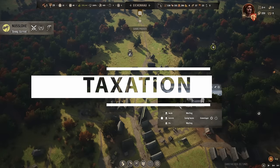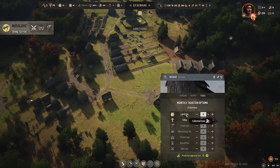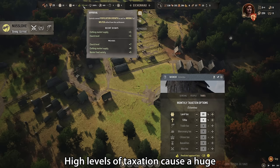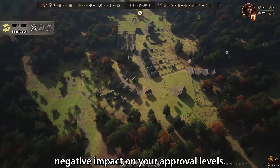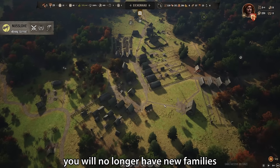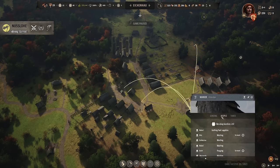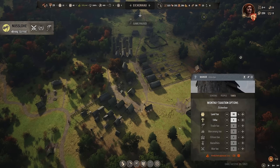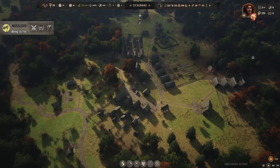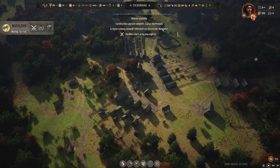Tip twenty-two: make sure you go to your manor and set a decent taxation level well in advance of whenever you think you may need to use your treasury. High levels of taxation cause a huge negative impact on your approval levels, and with approval at 50% or lower, new families will no longer want to join your towns. Start by setting taxation low at around 10 to 15% so it doesn't damage your approval rating too much, while still allowing you to build up your treasury for mercenaries and other late-game activities.